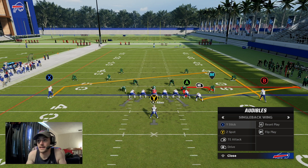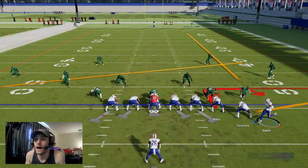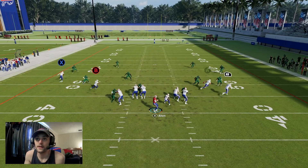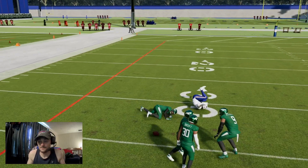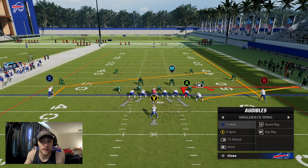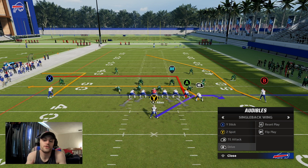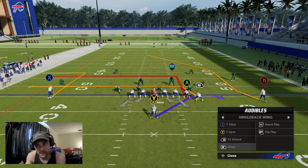With Y Stick, you could run Gabe on a slant on the backside and throw your bigger receiver on a go route to try to get that catch. You can do that with any of these plays. I really like throwing out of these two-tight-end sets because a lot of times when you bring two tight ends onto the field in heavier sets, people assume you're going to run the ball — but we want to be throwing.